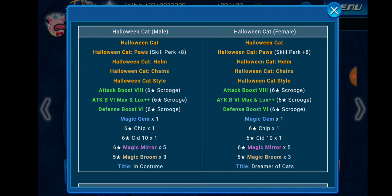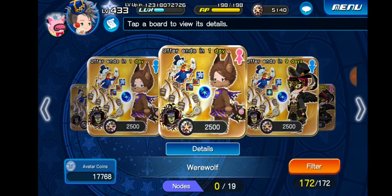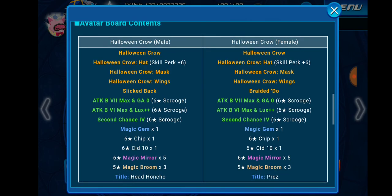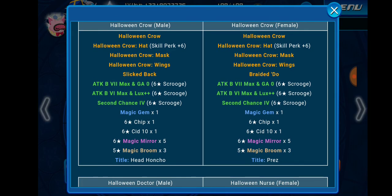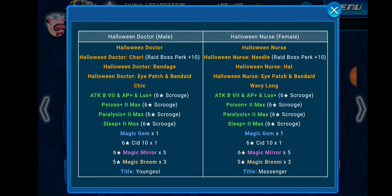Consider getting the Werewolf board if you need skills, and maybe this other board as well, because it has AB7 Max SP0 gauge, Attack Boost 6 Max Lux Plus Plus — which is huge for raid weeks when you're trying to rank really high — and Second Chance 4. I would probably skip the doctor and nurse boards this Halloween; they have four skills but they're not all that useful unless you don't already have Triple Threat on a couple of medals from previous banners.